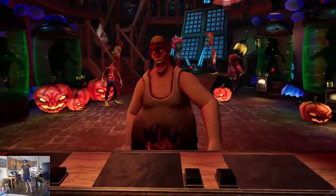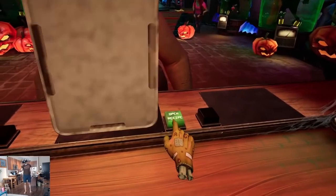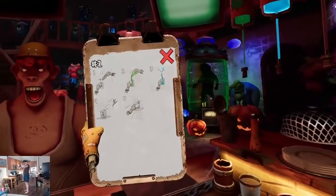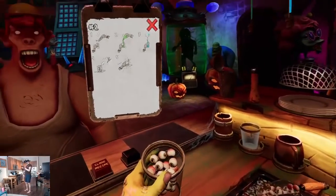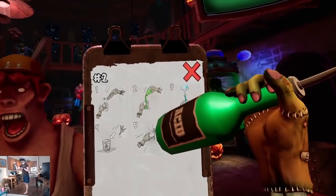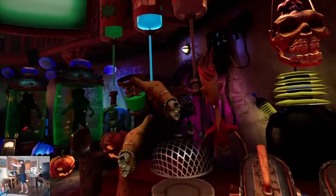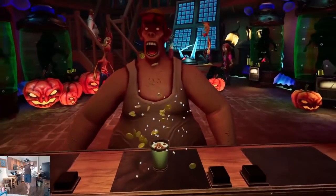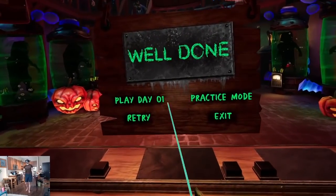This guy's seen better days — his guts are hanging out! Let me check the detailed recipe. Oh, okay, there it is now — the detailed recipe has shown me what I need. I'm getting some performance issues; I can see the Steam motion smoothing kicking in. Getting the green drink right this time — and the chicken leg — there you go, sir. Enjoy! Well done — play day one.